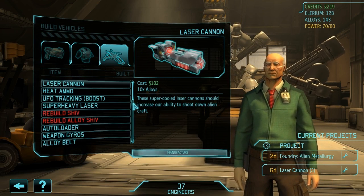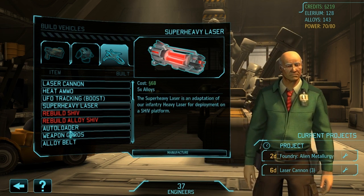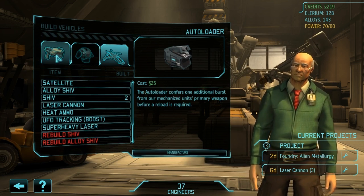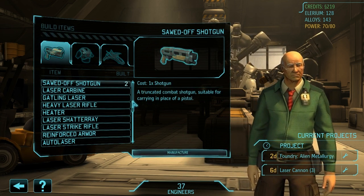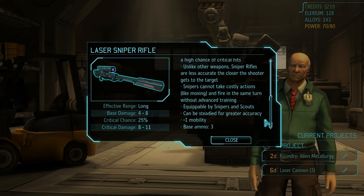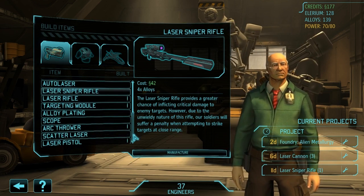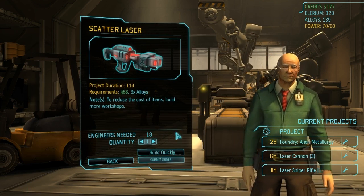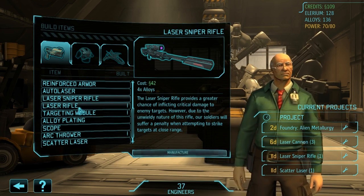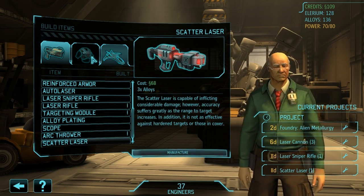That way we can equip half of our current fleet of airplanes with them. I kind of want to make some SHIV weapons — like a super heavy laser, and probably heat ammo, auto loader, and maybe weapon gyros or an ammo belt. But I think we're going to have to hold on to that for later. Specifically, we need to be able to make ourselves a laser sniper rifle. Finally, get one of these suckers — very nice weapon. Let's manufacture that thing. And a scatter laser, so we actually have the ability to shotgun people with lasers as well. Interestingly, although all the laser tier weapons are the Exalt weapon design, the scatter laser is not, because Exalt don't have shotguns.